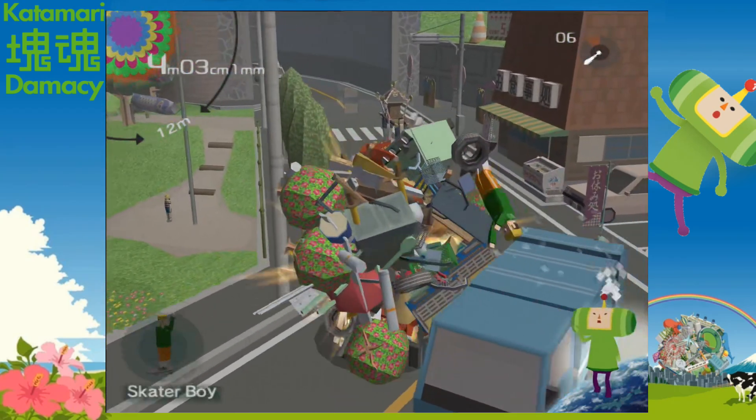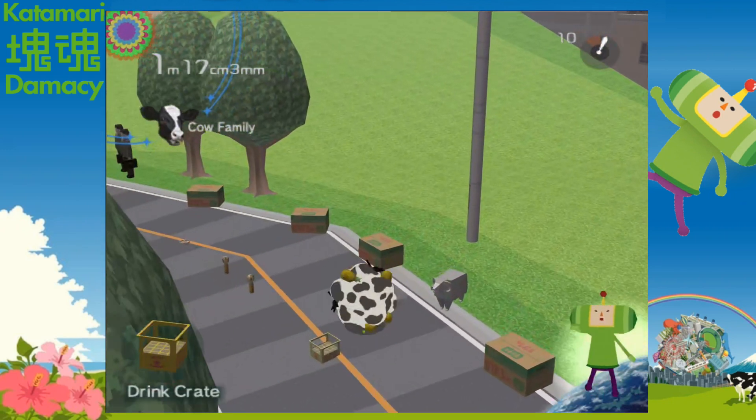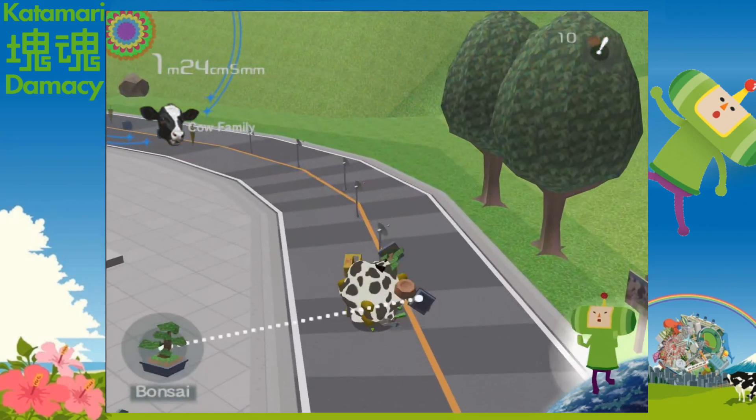In the cutscene, the family are at the space station but can't find the father. Next, we have another side mission like the bear one, except it's cows. This one is also hard — and I'm lactose intolerant — but it's still fun.